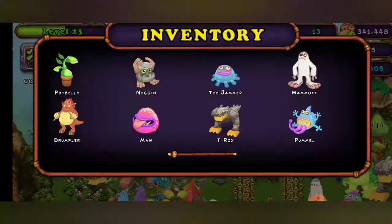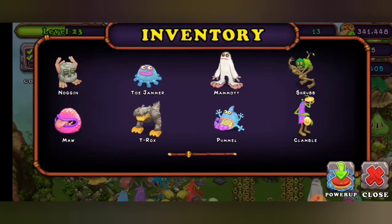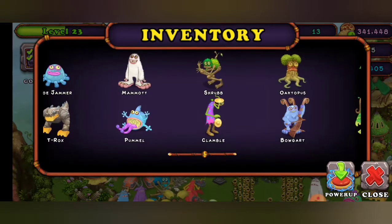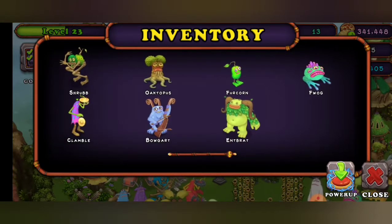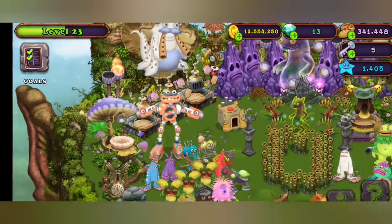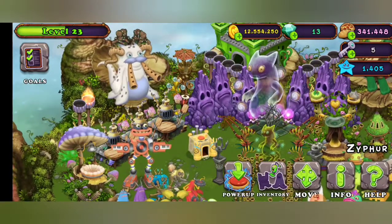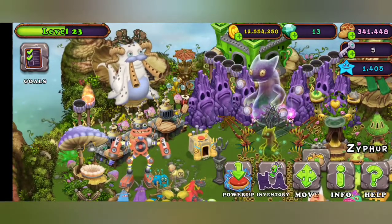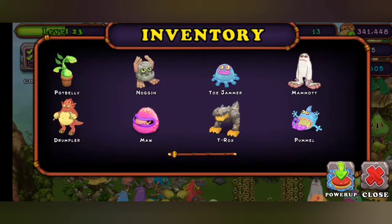Now let's power him up first. You need every monster: Potbelly, Drumpler, Noggin, Maw, Toe Jammer, T-Rox, Mammut, Pummel, Shrub, Clamble, Octopus, Boggart, Furcorn, Entbrat and Thwog. You need all of the regular monsters for this — that's how you get it. For the Rare War Box you need all the rare variants, which I thought was very impossible, but now you just have to wait for one of those events where they all come back and you can get it if you grind.